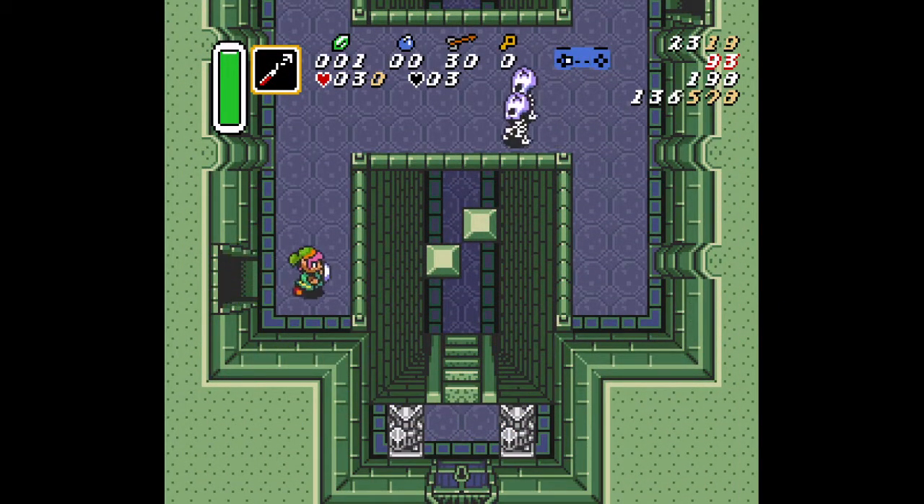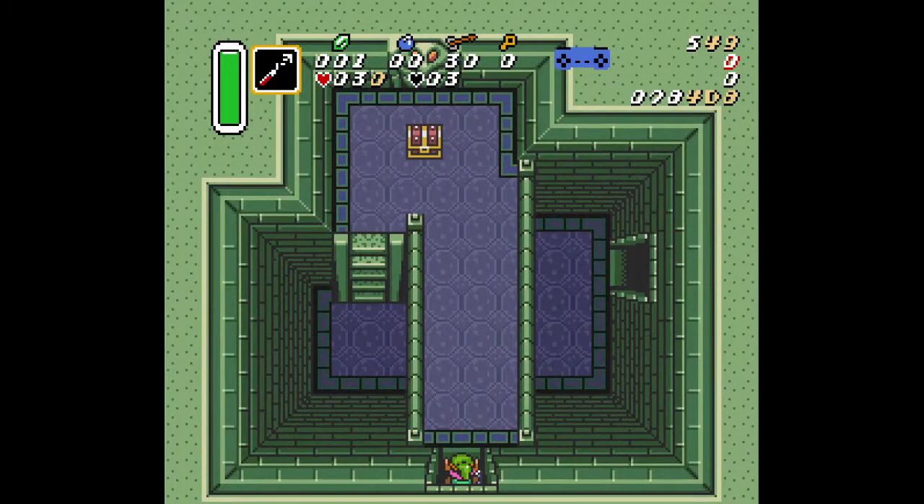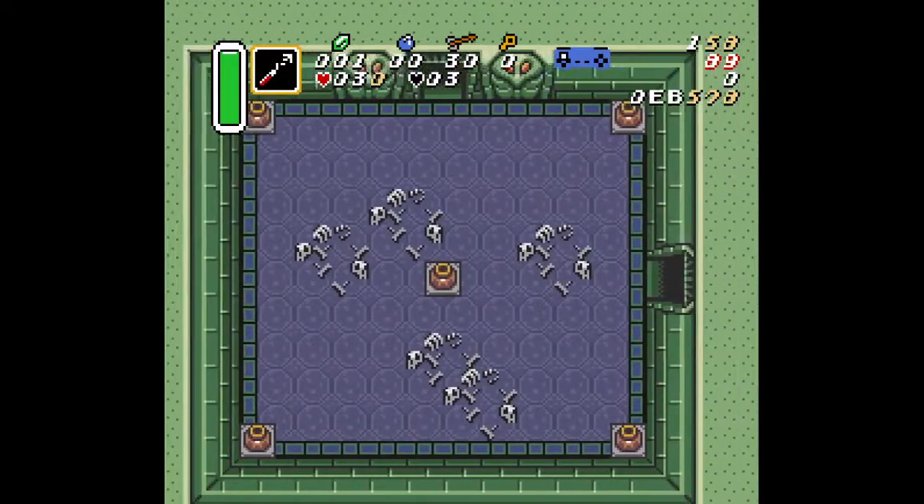First, with the master sword sword beams coming into this room, we're going to start out the same — grab the pot, walk over and throw it — but we use two sword beams to kill that stalfos on the left. This saves us usually about close to a full second versus the NMG strategy. And then with the hookshot as well, you can hook this pot here to get there a little bit quicker.